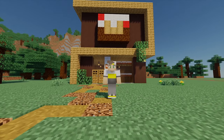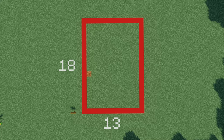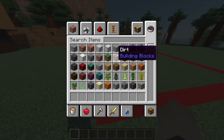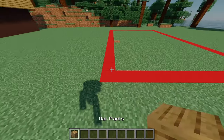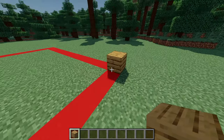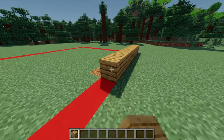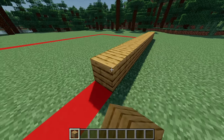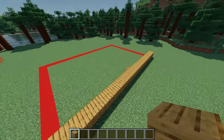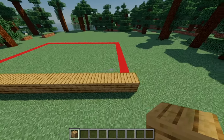Let's jump into the build. Here are all the materials you'll need. The plot of land you'll need is 13 by 18 blocks. Starting from the bottom left-hand corner, I'm going to place one oak plank and go across another 17 blocks, then build this up another three blocks.